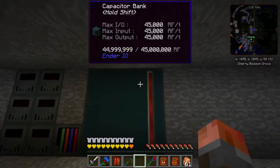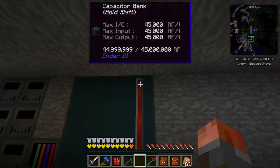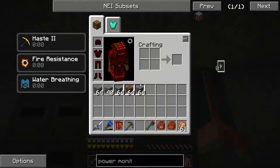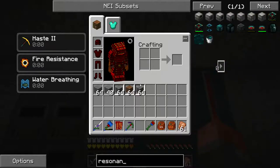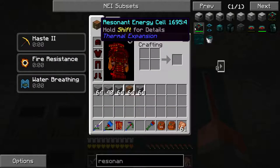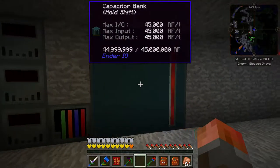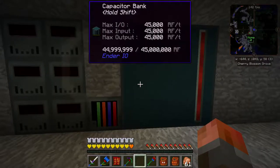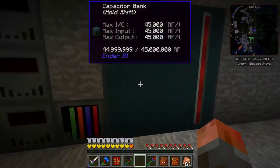This is just a big multi-block — each of these is one block, and you just combine them and the whole thing gets made. Think of 10 of these as the same as the top-tier resonant energy cell. This thing is 50 million RF, and it's 10k RF in and out, whereas this thing — as you can see in the tooltip — is 45 million RF, but more importantly its max input/output is higher. So we can use that to get some benefits, and I can just keep adding more rows back into the wall.